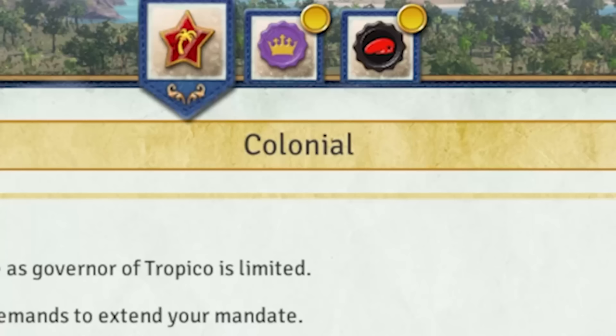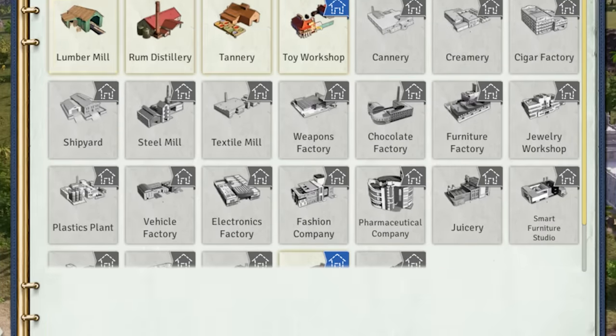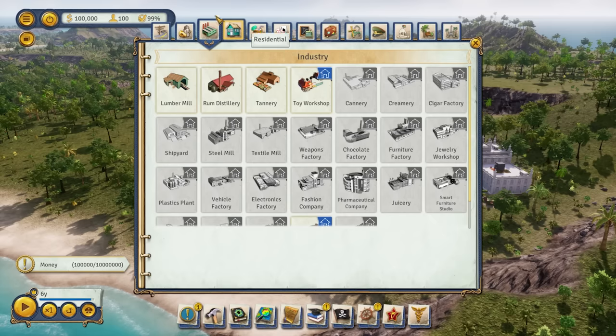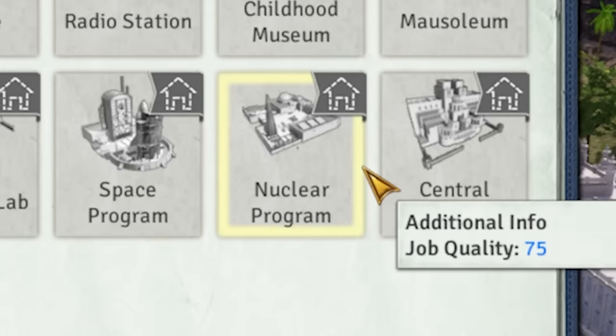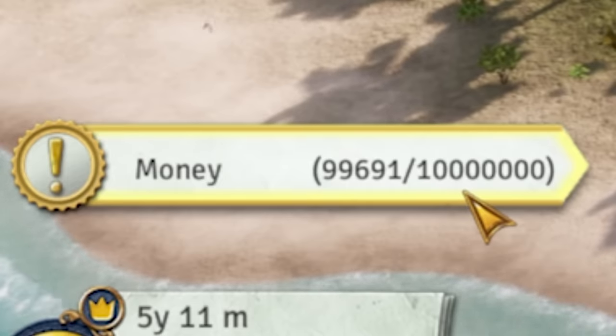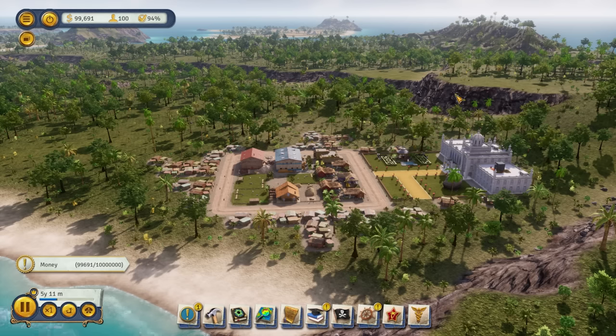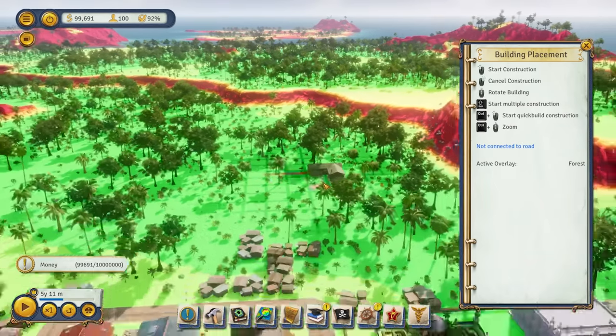At the start of the game, we are in the colonial era, which essentially means that in terms of construction, we can't really build things that are of high technology — so we're talking lumber mills, rum distilleries, and all kinds of other stuff. But obviously we can't build something like a nuclear program yet. In the bottom left, you can see we have our main goal, which is to accrue 10 million dollars. And of course the way we're going to do it is with disease.